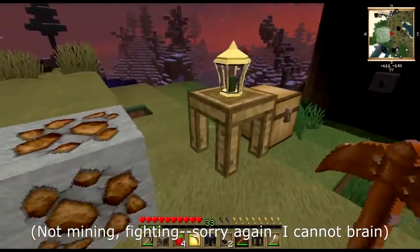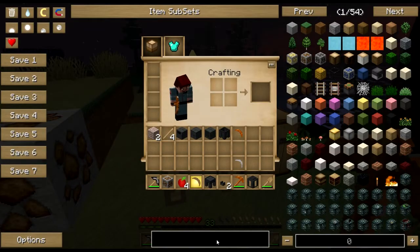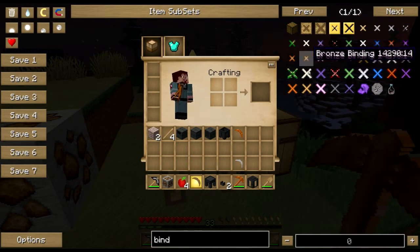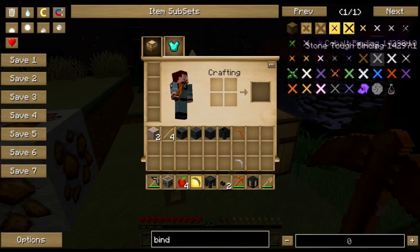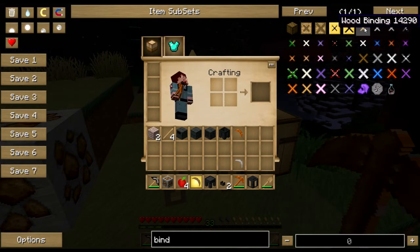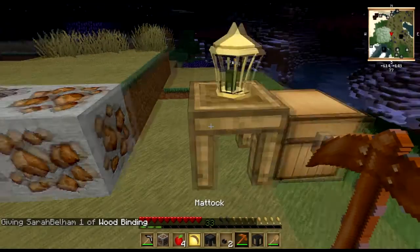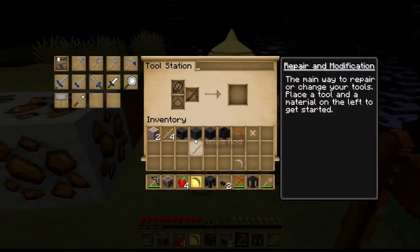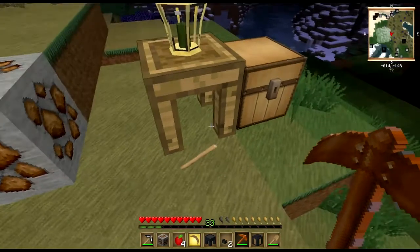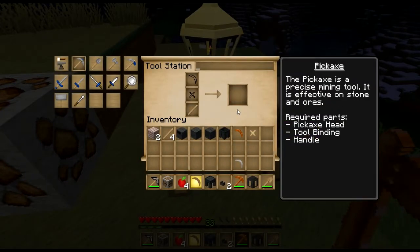I'm going to put this copper pickaxe together here real quick. I need a binding. You can also make parts out of bone — I'm not sure how they compare to flint. But early on you're going to want to keep your bone as much as possible to make bone meal. I need a wood rod. Wood rod, copper pickaxe head, and a wood binding.